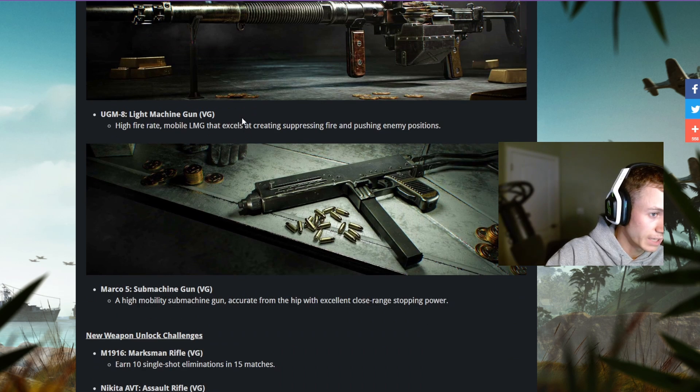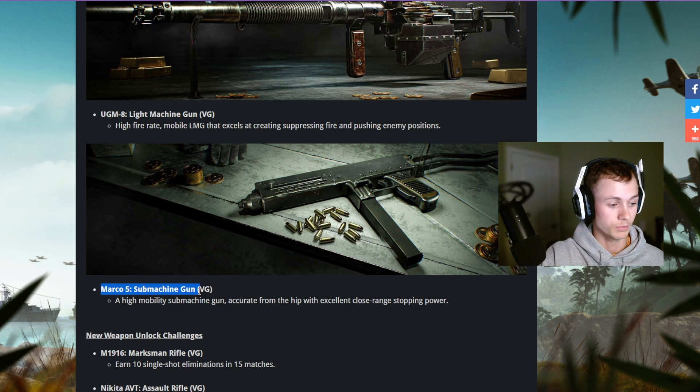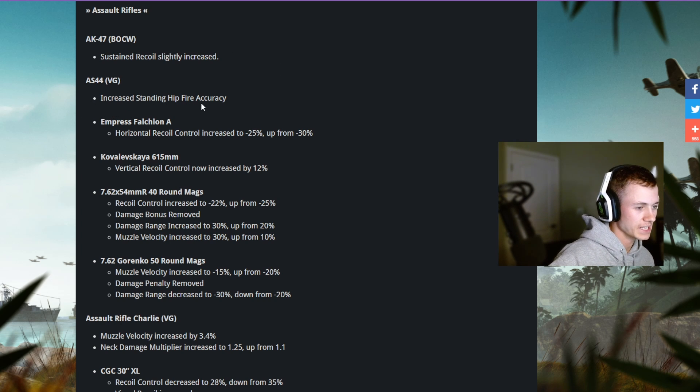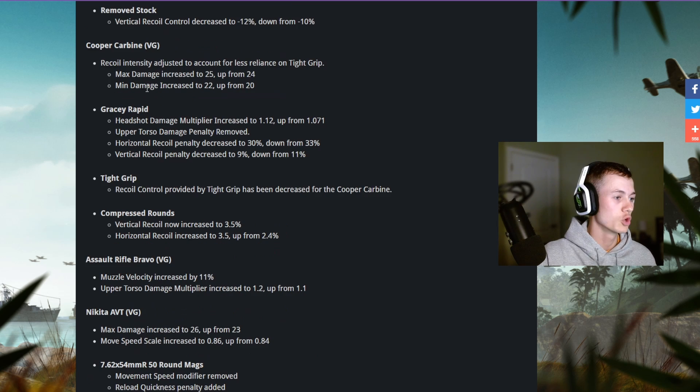The Marco 5 is insane — you don't stand a chance if you're not using it. The AK-47 sustained recoil has been slightly increased. The AS44 has increased standing hit flinch. Assault Rifle Charlie has muzzle velocity increased by 3.4 percent, and neck damage multiplier increased from 1.1 to 1.25.